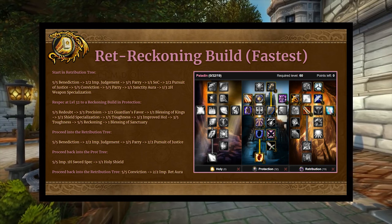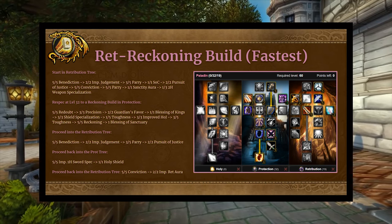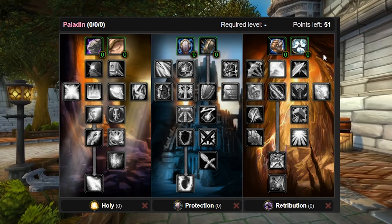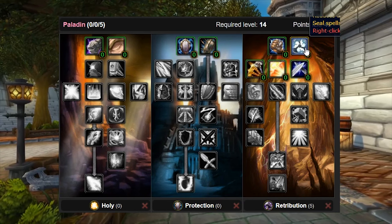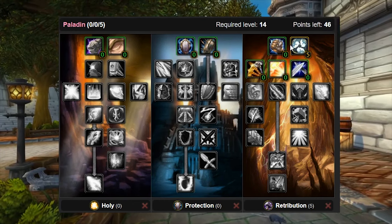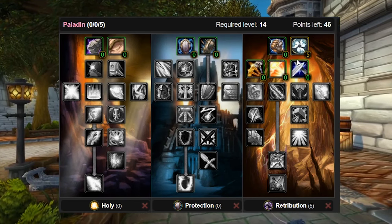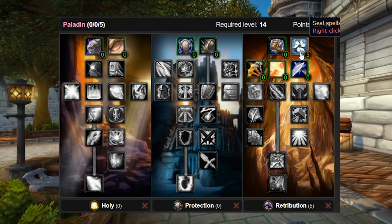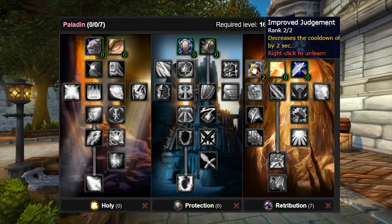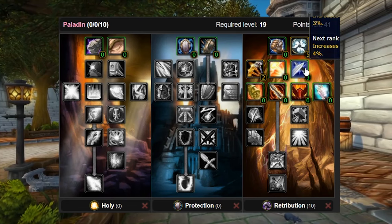Let's talk about ret reckoning — the fastest way to 60. We'll go through the talents and order of operations using the talent calculator. Start with 5/5 Benediction, reducing the mana cost of judgment and seal spells by 15% — it may seem counterintuitive to not go Improved Blessing of Might first, but the improved AP early on does very little for kill times, while mana cost reduction is much more impactful. Then 2/2 Improved Judgment, decreasing the cooldown on Judgment by 2 seconds. Then 3/5 Parry for survivability and DPS via parry haste.